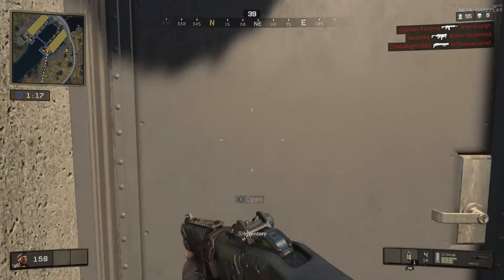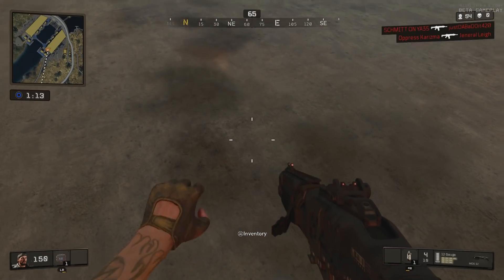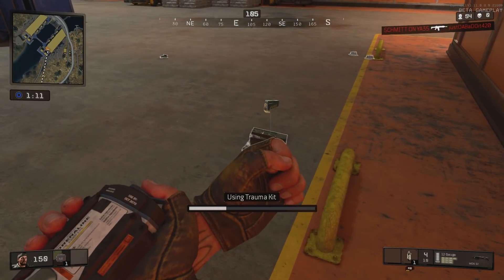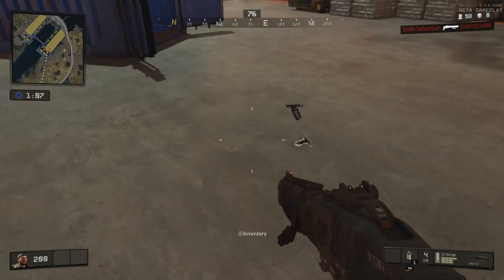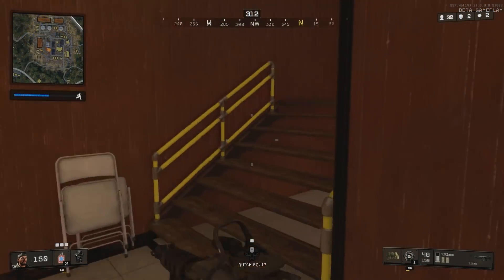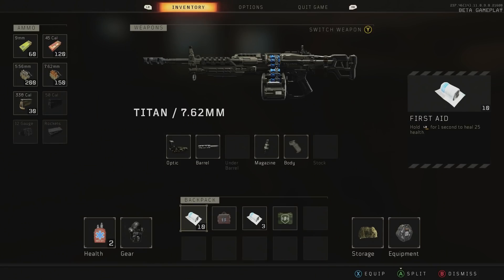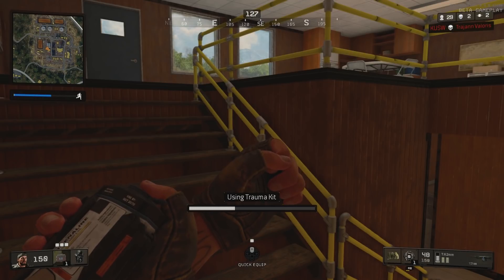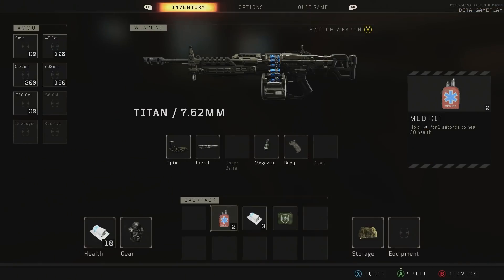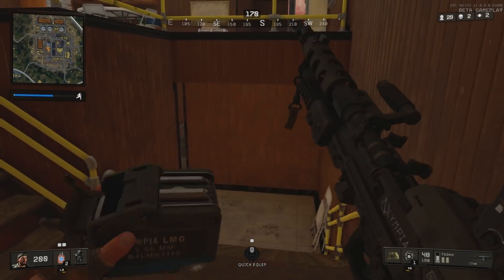Tip number 3, Trauma Kits. Trauma Kits are a form of healing in COD Blackout and are special since you start a match with 150 health and only with a Trauma Kit can you increase your health beyond this to 200. When looting at the beginning of a match, always use a Trauma Kit as soon as you find it to not only give you the advantage in your next gunfight, but also clear up some inventory space early on. Any other healing will only bring your health up to a maximum of 150, so if you have a Trauma Kit, always use it first and then equip your med kits.